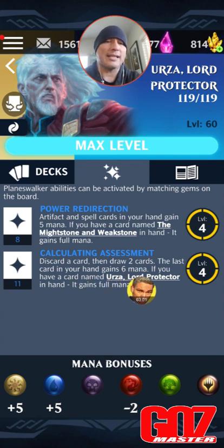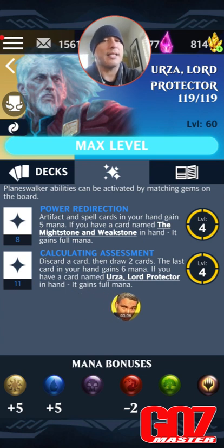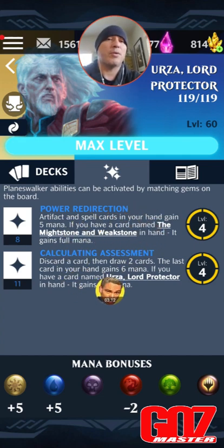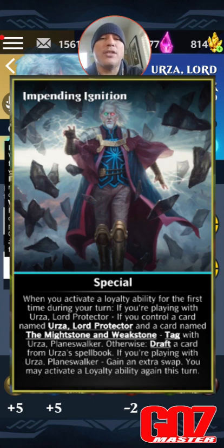11 loyalty for Calculating Assessment: discard a card then draw two cards; the last card in your hand gains six mana. If you have a card named Urza Lord Protector in hand, that card gains full mana. So for essentially 19 loyalty you put yourself in a position to get both those cards for free. His static ability — Impending Ignition — triggers when you activate a loyalty ability for the first time during your turn, if you control a card named Urza Lord Protector and the card named The Might Stone and Weak Stone.